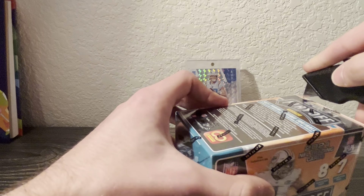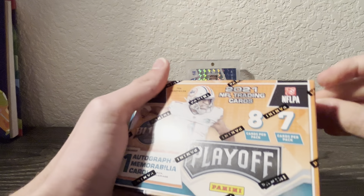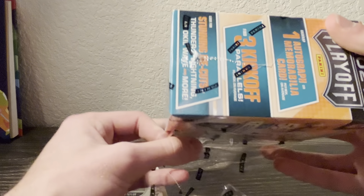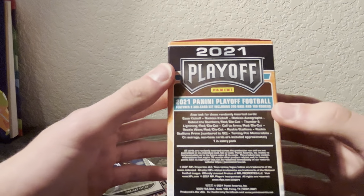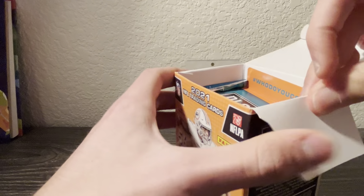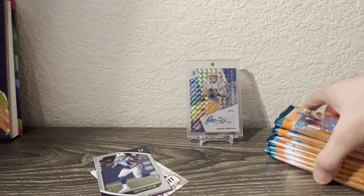One auto or mem in this one as well. This is the Burrow year - Tua, I believe. You get two or three kickoff parallels - I think those are the red. There are some cool cards in here as well. Here's the back - there are numbered cards, there are autos. So there can be some good things in here, hopefully something in store for us today.